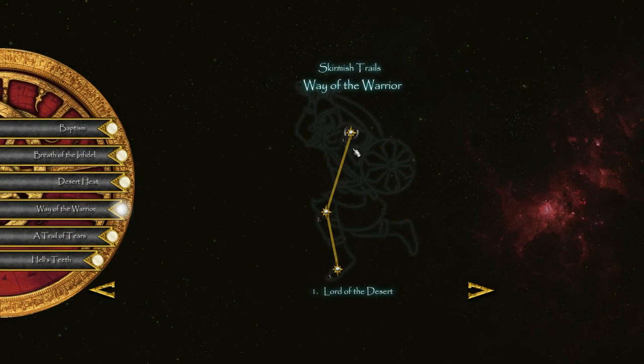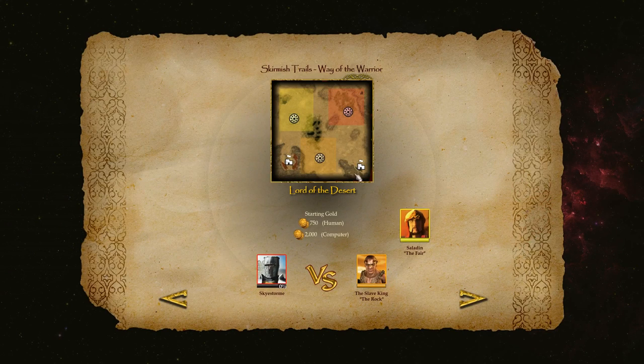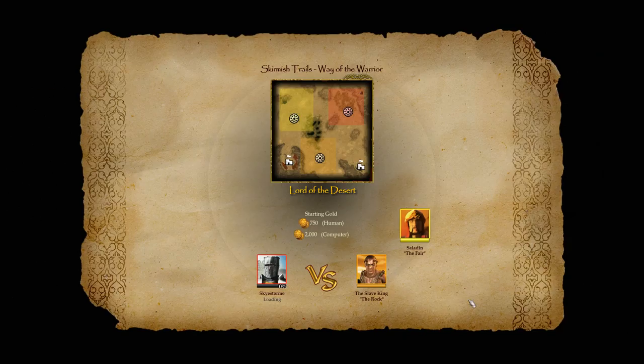Welcome to the Way of the Warrior Skirmish Trail. This is Mission 1: Lord of the Desert. It's 1 against 2 — we're up against the Slave King and Saladin. We start with 750 gold, they start with 2000, so they've got quite an advantage. This is going to be an interesting one.